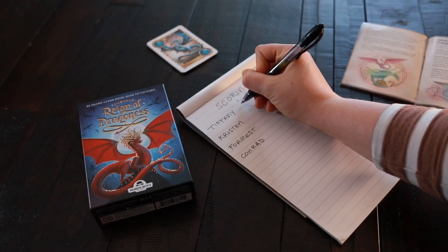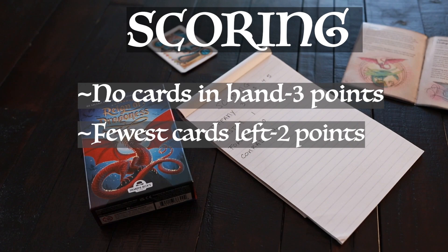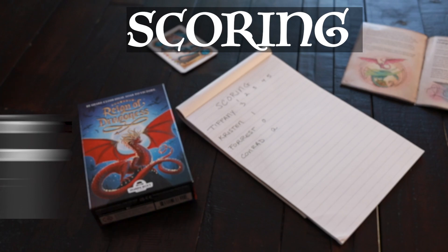Once a player completely empties their hand, the tournament is over and they earn 3 points. The player with the fewest cards left then earns 2 points, and the player with the next fewest cards will earn 1 point. If 2 or more players tie for 2nd place, each player earns 2 points and no 3rd place score is awarded. A tie for 3rd place earns a score of 1 point each.